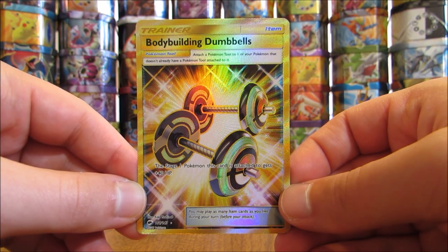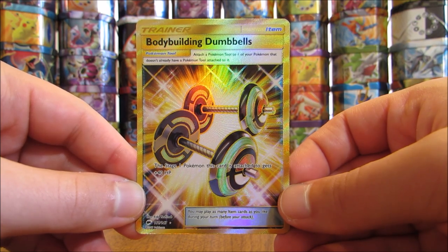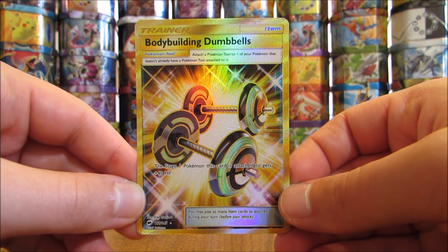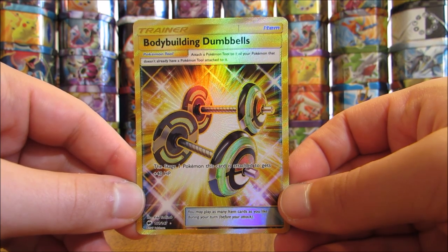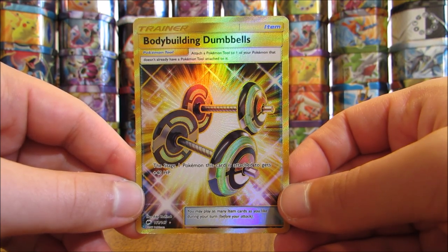If you are a collector, the best strategy for completing this set is to wait until it's out of the standard rotation, which usually takes a couple of years. Once that happens, all the cards in the set will decrease in value and you can pick them up cheaply when players no longer need them for competitive play. If you're a competitive player, you'll have to pay higher prices online. eBay is really the cheapest place, but Pokeorder, Troll and Toad, Professor Oak, and TCG Player also have good deals.